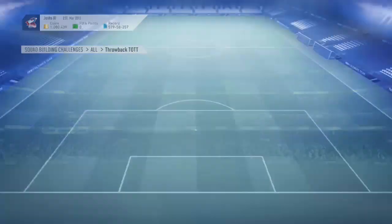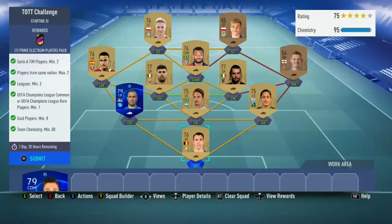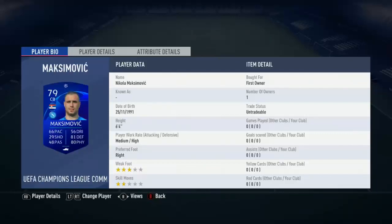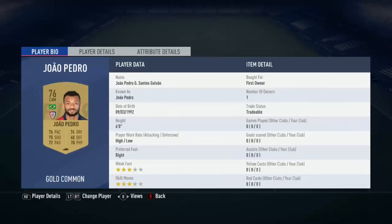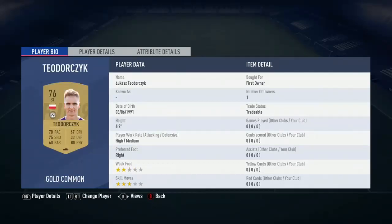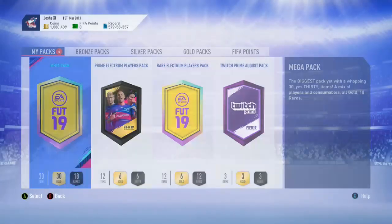The next one is the Serie A challenge. You need two Serie A players, same nation, max two leagues, one Champions League card, eight golds, and 80 chemistry. I've gone for Proto, Lemos, Felipe, Maximovich, O'Brien just for the bronze, random league Poli, Benassi, Berenguer, Pedro - again randomly selected. Got the chemistry and the players I need, using the Champions League card, so we'll submit that.